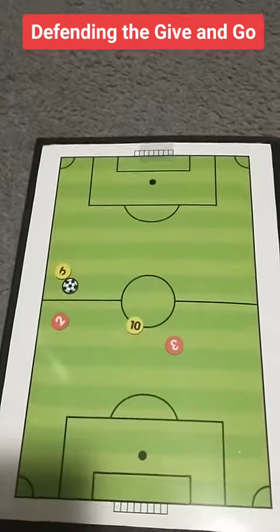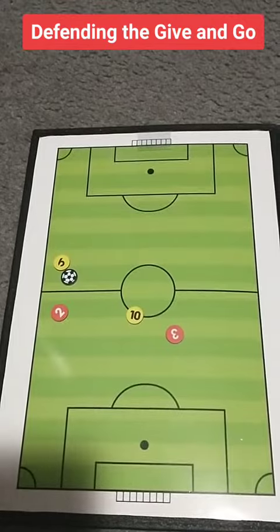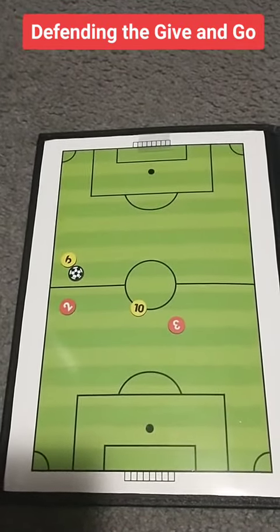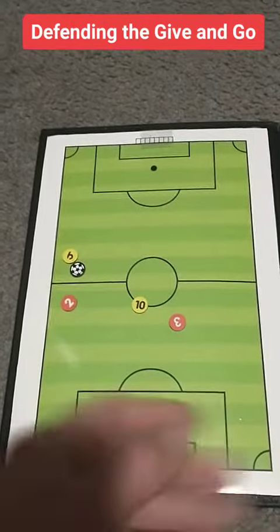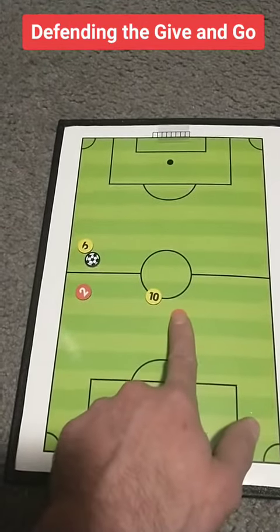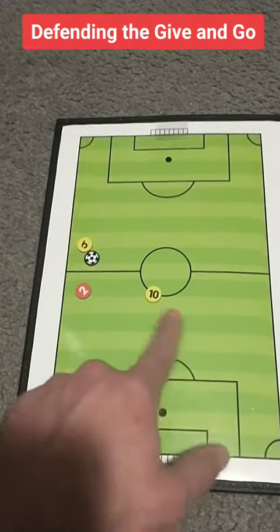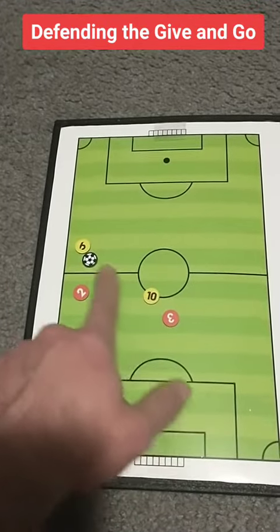For starters, a give and go is rarely a true 2v1. It's more often a 2v2, but in a position where the second defender here can't really make too much of a play on the ball out here, because they have to be aware of the player here.